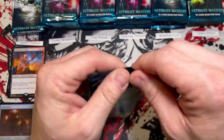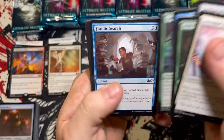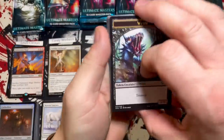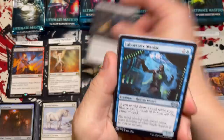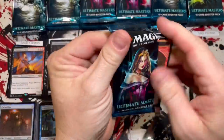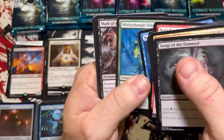Moving on to Cory. Foil Fire — nice. Sublime Archangel — that is some gorgeous artwork. Artisan of Kozilek, Verdant Eidolon, and a unicorn to finish off the pack. Pack two — the card stock on this is so nice and the foiling is so pretty but so subtle because they were printed in Japan. Spoils of the Vault, Lab Man, Defy Gravity, Ulamog's Crusher, and a Mammoth Umbra. Pack three: Containment Priest for two, Dakmor Salvage, Treasure Cruise — two good cards there.